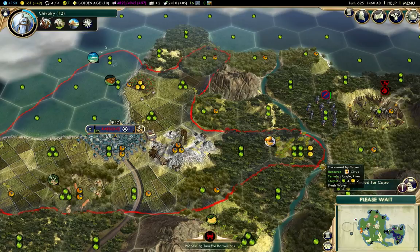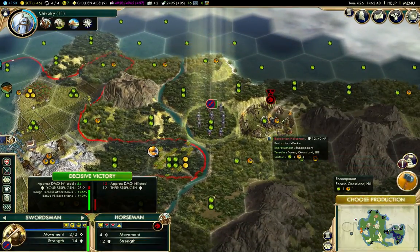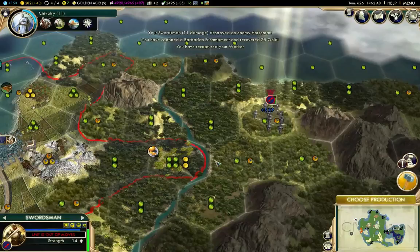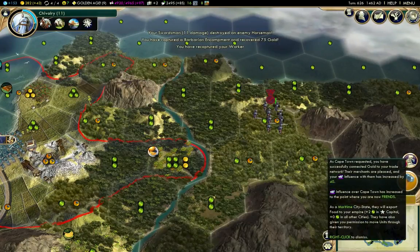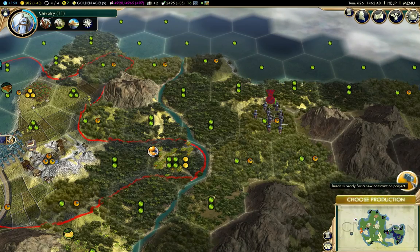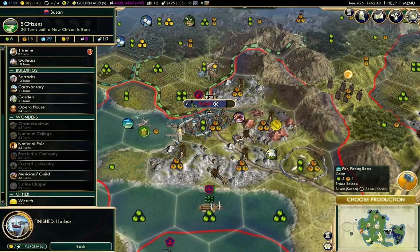I must have got gold from my new ally there. That's cleared the barbarian and got my worker back. I've built my harbour there.